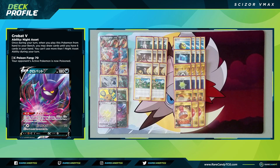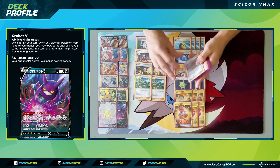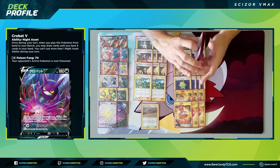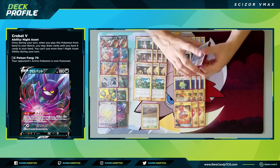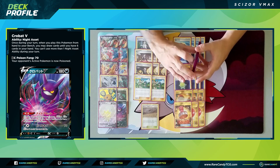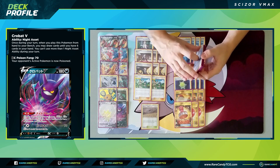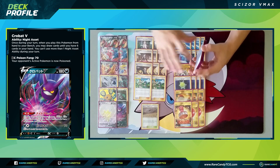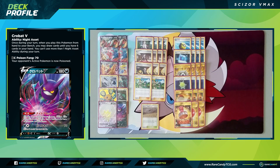We have one copy of Reset Stamp, which forces our opponent to shuffle their hand into their deck and draw equal to their remaining prize cards. The only other trainer card is one copy of Chaotic Swell. With Eternatus getting a lot of hype and Black Market likely seeing play, we definitely need a way to counter that stadium. Just generally making it harder for our opponent to play the game is kind of a theme in this deck.